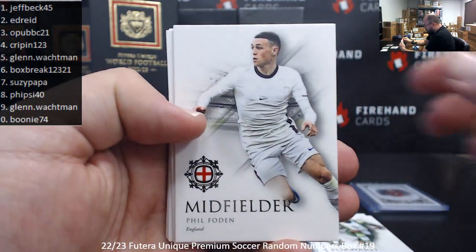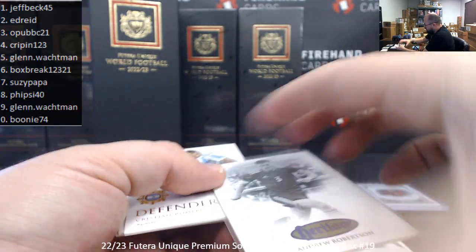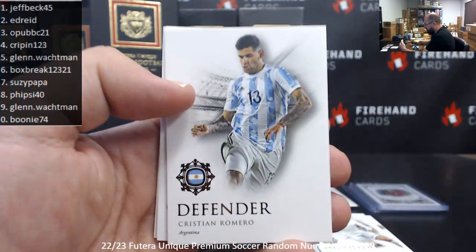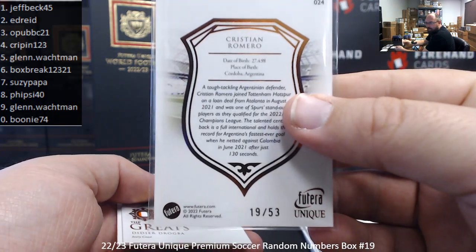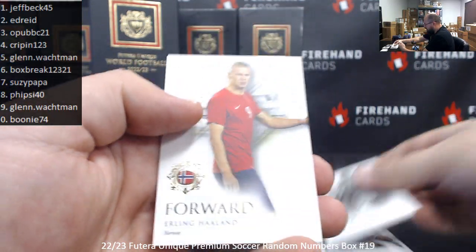Phil Foden base. A Blue Heritage of Andrew Robertson — serial number 3 of 19, spot 3 to O-Pub. A Copper Foil of Christian Romero, 19 of 53, spot 9 to Glenn Walkman. Also Didier Drogba and Erling Haaland base cards.